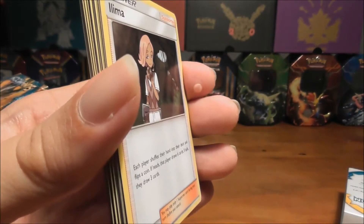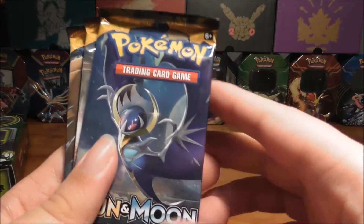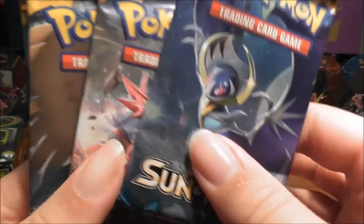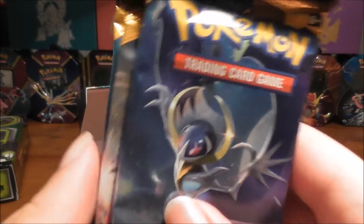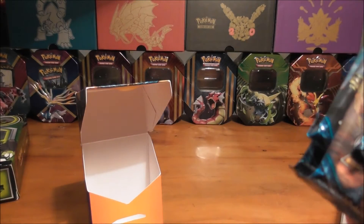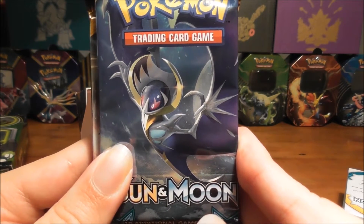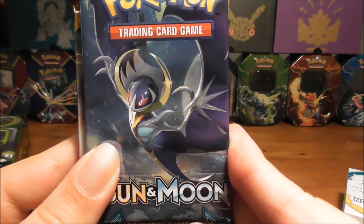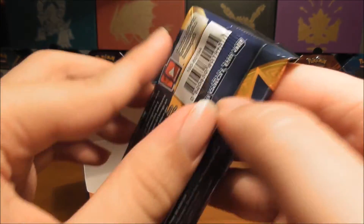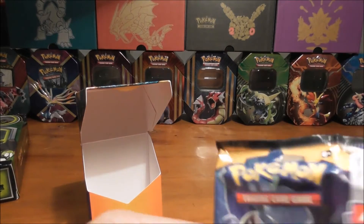Very cool. We're going to put this aside and get into the booster packs. We got Lunala, Incineroar, Decidueye, and Primarina — very nice. Hopefully we get something good in these packs. Personally, I'm looking for that Ultra Ball Secret Rare and Primarina for my Water Deck with Gyarados EX. So let's open this Lunala pack. I'm going to put the code card to the side so we don't spoil it.